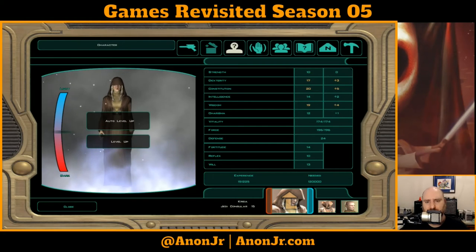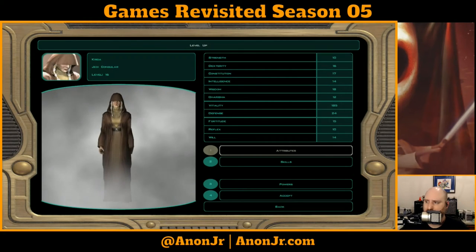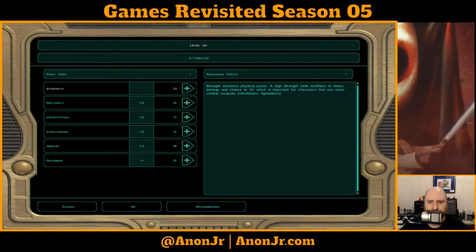Let me finish leveling up my Jedi Consular. Level up — where do we put attributes? She has no strength whatsoever. Wisdom is always good for a Jedi; charisma isn't bad either. But dropping one more point into constitution does two things: it gets her some much-needed hit points, and it means she can take the highest-level implants — the top-level implants require a constitution of 18.